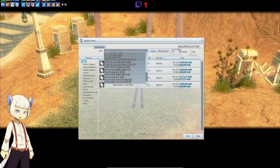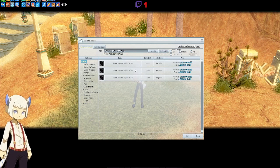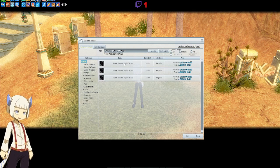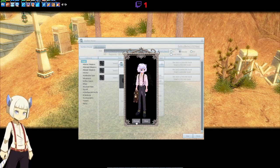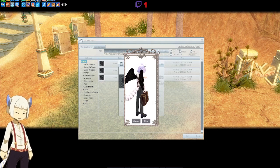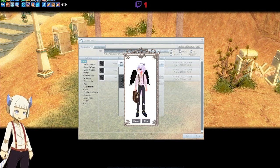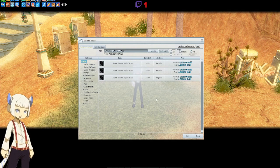Let's look at the Sweet Dreams night wings next. These are going for 4.2 million, 4.4 million, and 4.7 million. These are black wings, and they look better with the white background to preview. Out of all the new wings, I would probably go with the Sweet Dreams night wings, because they look the best. And they're under 5 million, so that's not bad.